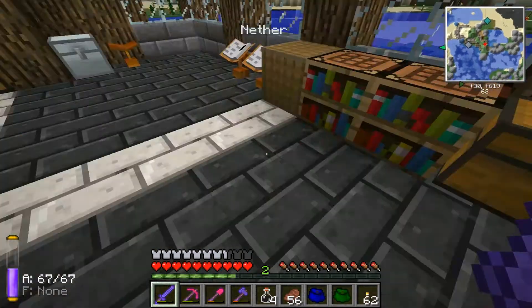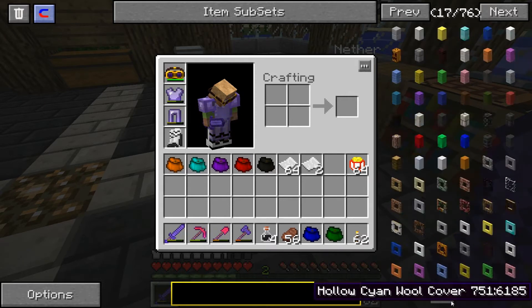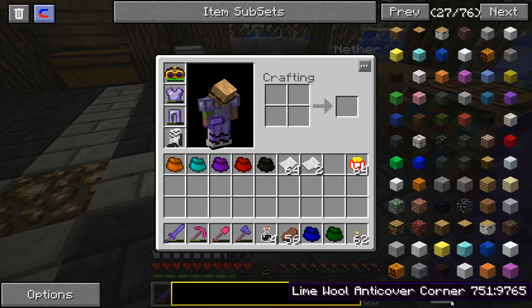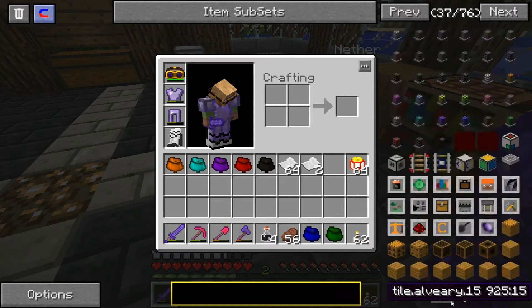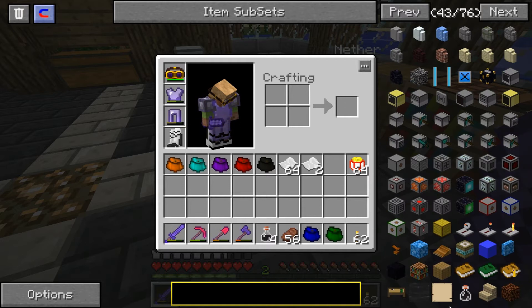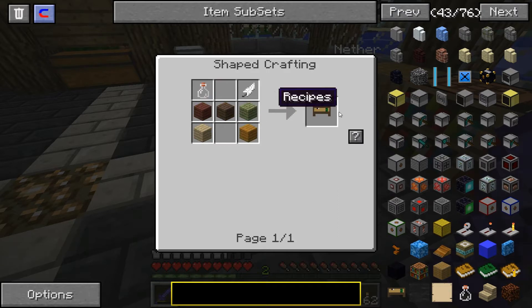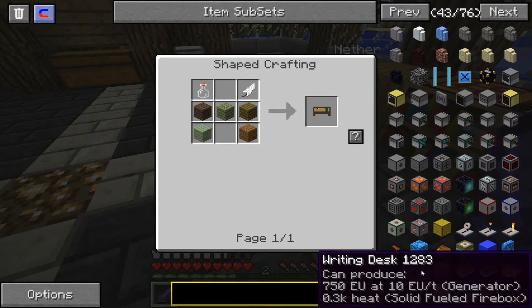Let me show you what's going on. They changed things up a little bit. The writing desk for Mystcraft is still the same — the simple writing desk, which is planks with a glass bottle and a feather, and that gets you the writing desk which looks like this.